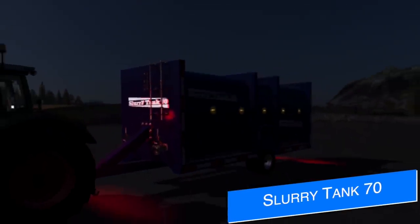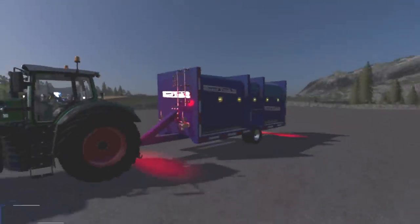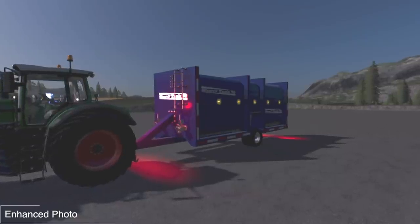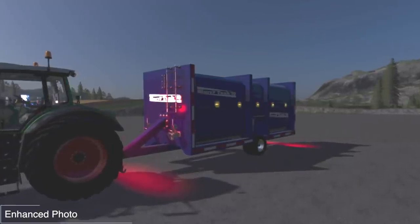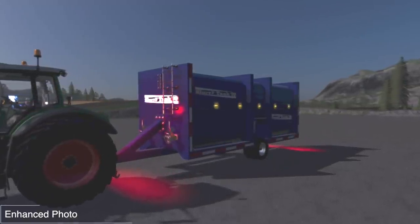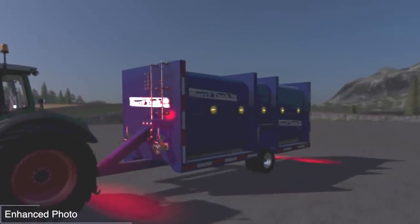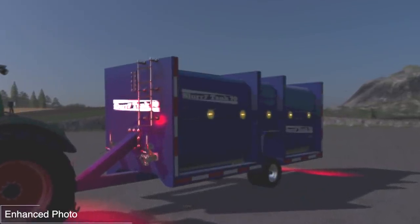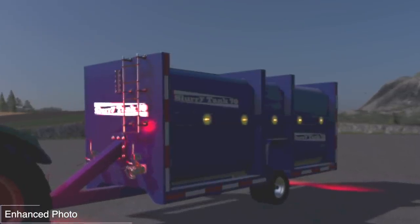VSR Modding have released the specs for their slurry tank that was teased yesterday in a very dark photo. This is going to be called the Slurry Tank 70, described as a modern and agile new generation tank with a capacity indicator in liters. It will cost $25,000 — very cheap — and has a capacity of 65,000 liters, which is odd given it's called the Slurry Tank 70. It's going to have main and rim color configurations, and you can even change the tires. This is the only in-game screenshot we've got, and it's super dark and mysterious.